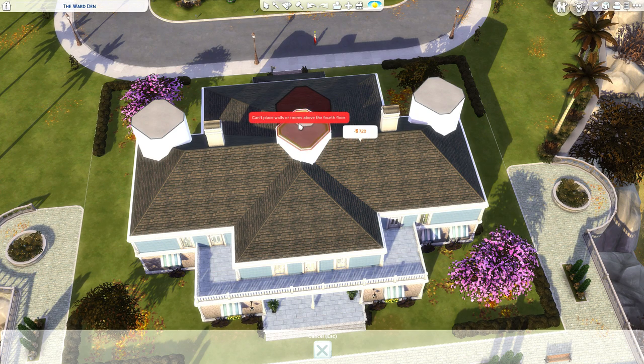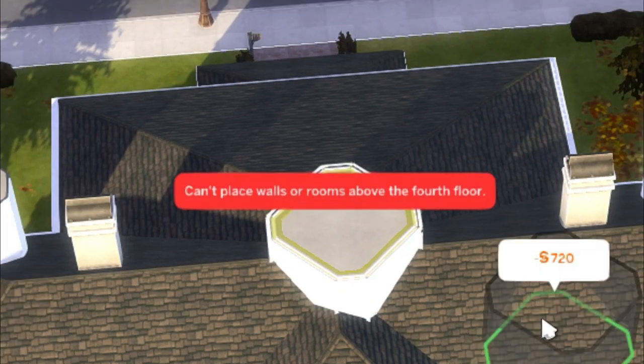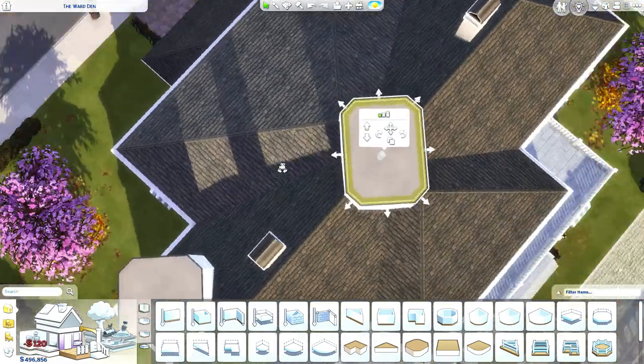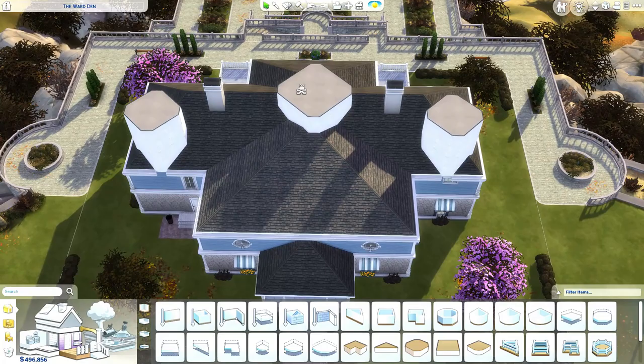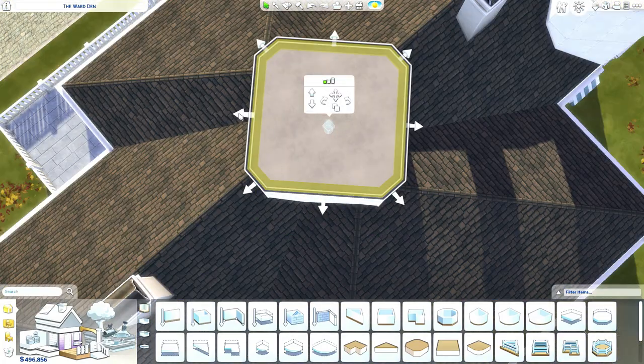Can't place walls or rooms above the fourth floor — are you kidding me? Obviously not. Oh well. So we'll just work with the one that we have over here. That is very off key, but that's kind of the idea and I'm not sorry about it.